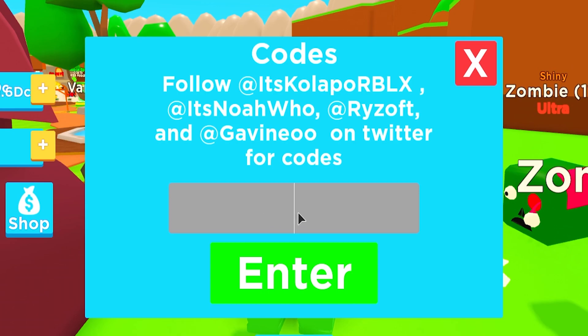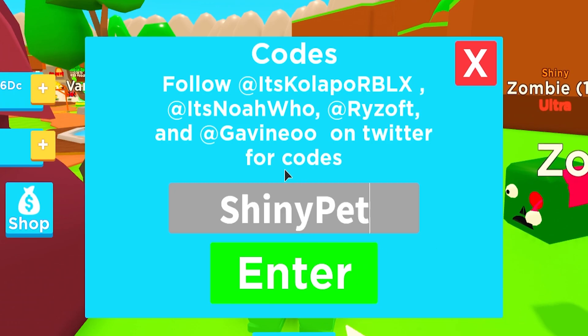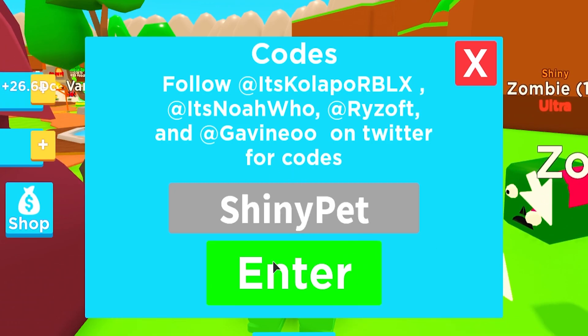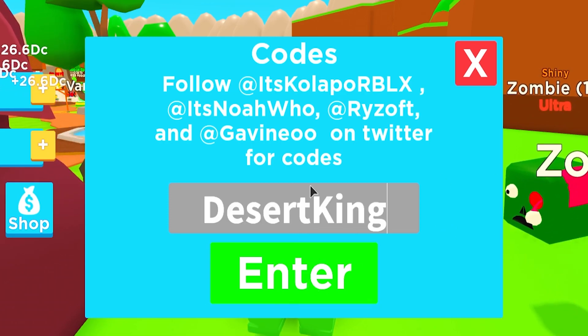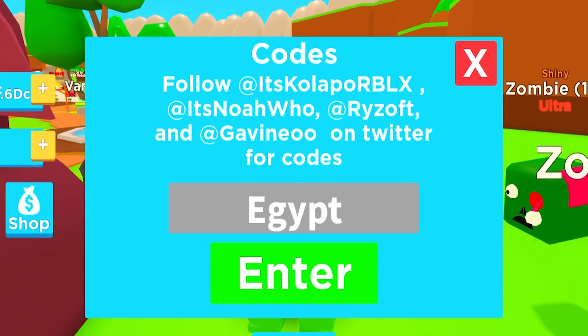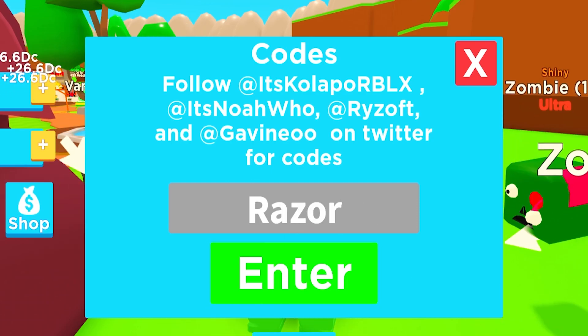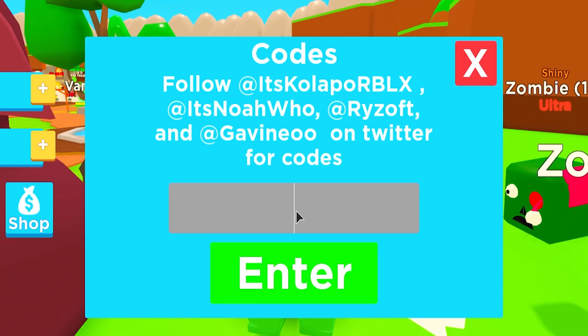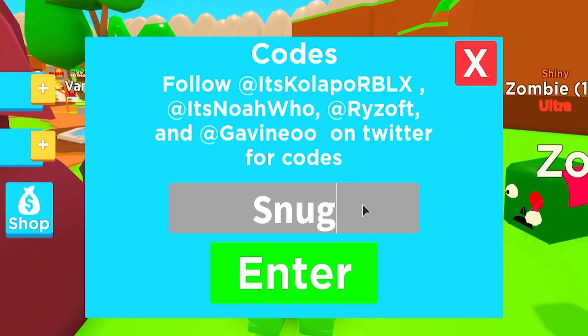Then code 'secret update' — make sure you redeem that one. Then we got 'roboboo' — this game has a lot of codes. Code 'shiny pad' — redeem that one. Code 'fast pad' — redeem that one. Then 'Desert Gang' — this will give you like two times clicks, so redeem that one. Then code 'Egypt' — redeem that one. Code 'Gravy' — redeem that one. Code 'Razor' for a Razor Pad — redeem that one.